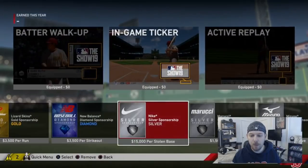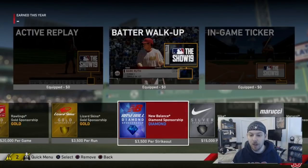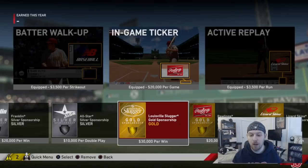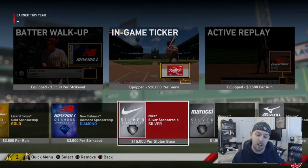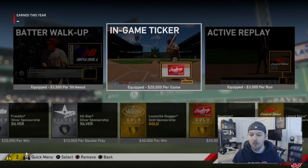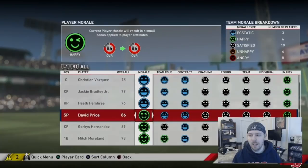Sponsorships are only important if you have a budget on. Customize them to your team — for instance, if I'm a bad team I won't put 30,000 per win as a sponsor if I'm only expecting to win 60 games. If I'm expecting to win 100, then yes. Match it to your team — per strikeout, stolen bases, home runs — be smart and get some extra money.